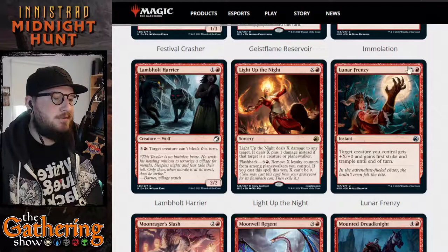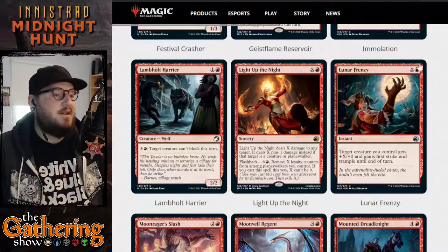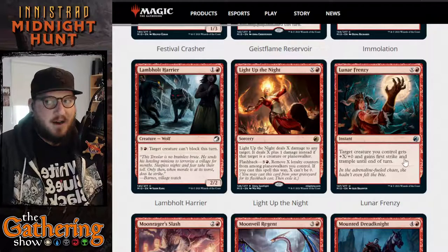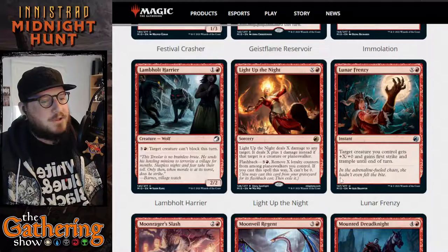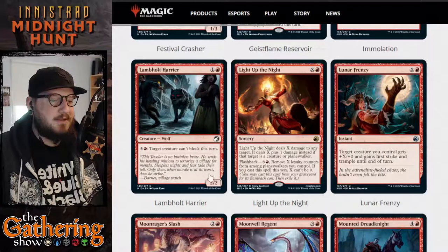The next red card is Lunar Frenzy. For X and a red, at instant speed, target creature you control gets +X/+0 and gains First Strike and Trample. So you pay five and a red and a target creature you control gets +5/+0 until end of turn and gets First Strike. It's a very powerful instant — you're going to see a lot of play out of this.